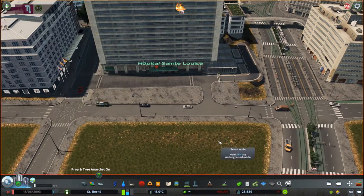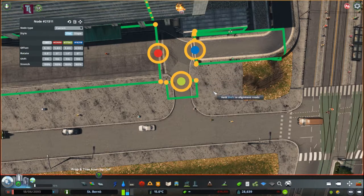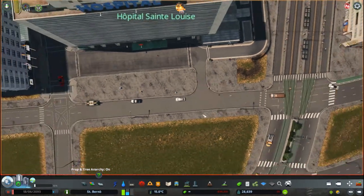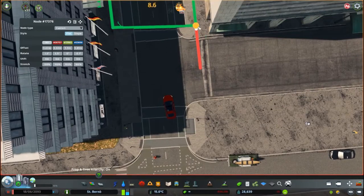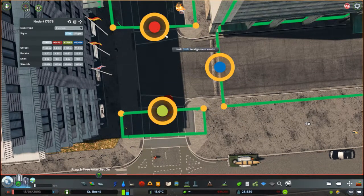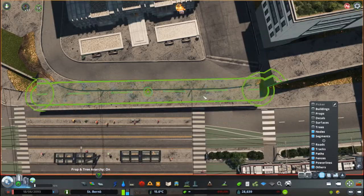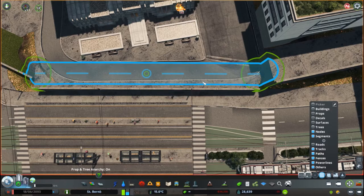Starting by massaging the roads in front of the hospital a little bit, but again we have height differences everywhere in every direction. This whole city is like one big height difference — it's nice to look at, but it's really hard to work around sometimes.